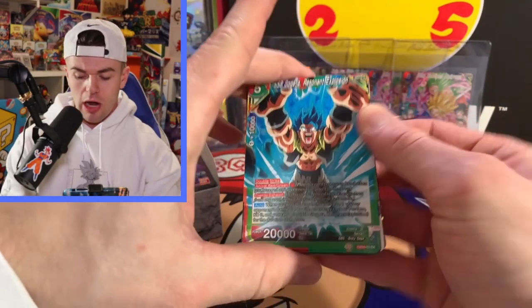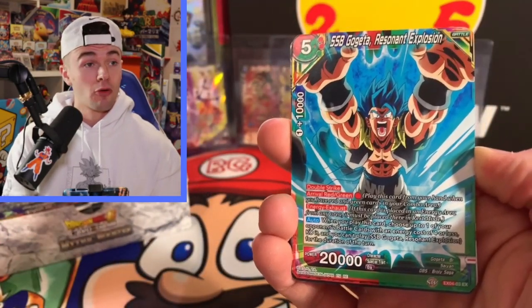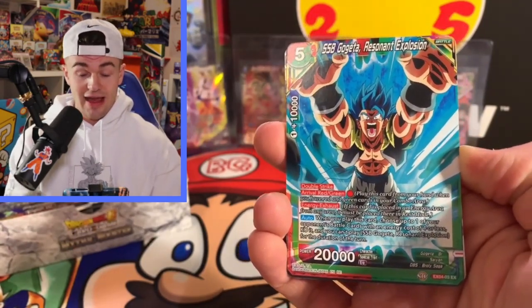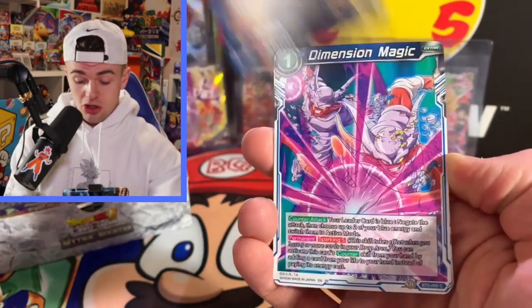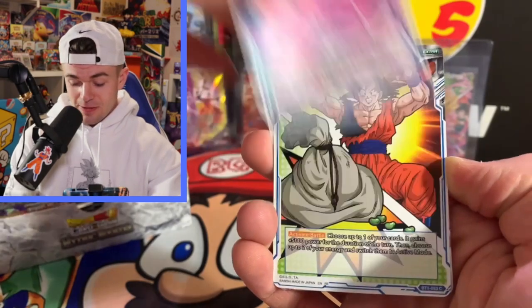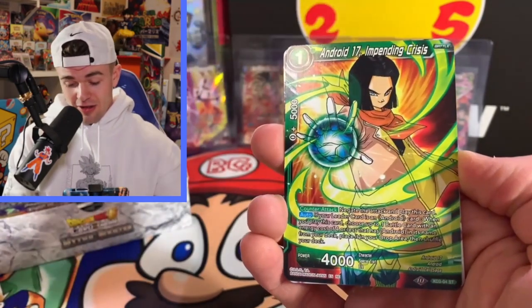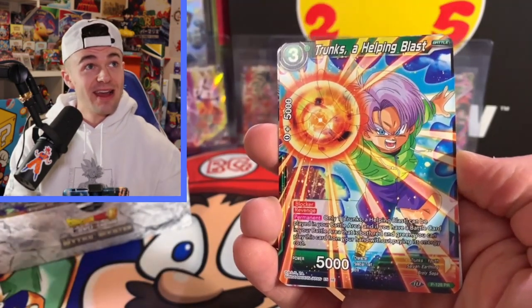Each pack has a foil card and these cards are absolutely beautiful. There's a couple really good cards you can pull that aren't secret rares but still go for a nice pretty penny. Let's get into it — Dimension Magic, Sensu Bean, I like that one! Android 17 Impending Crisis — oh baby, this is a good set man.